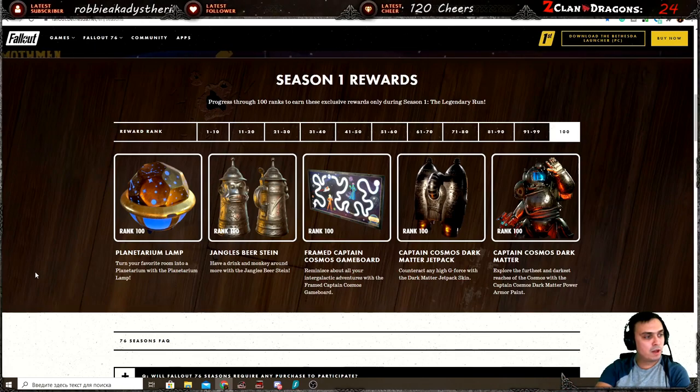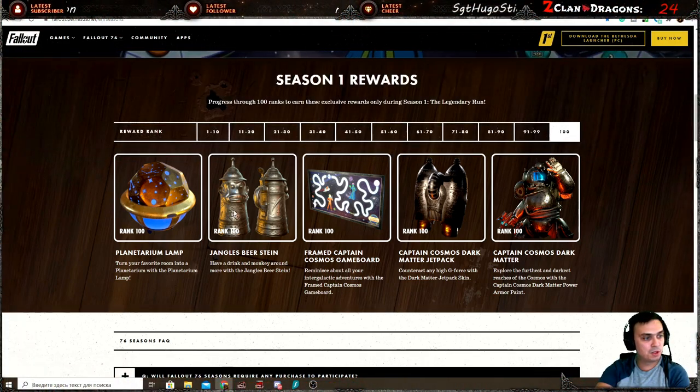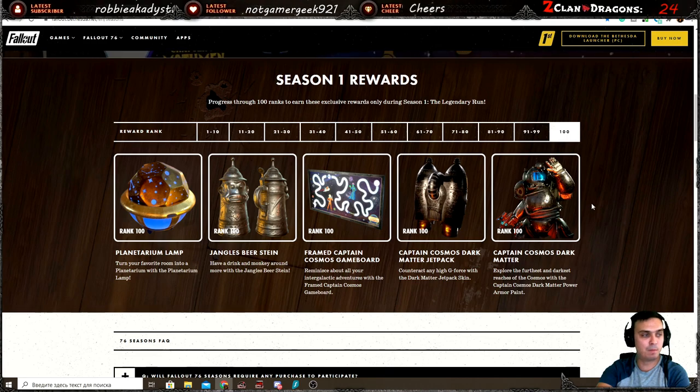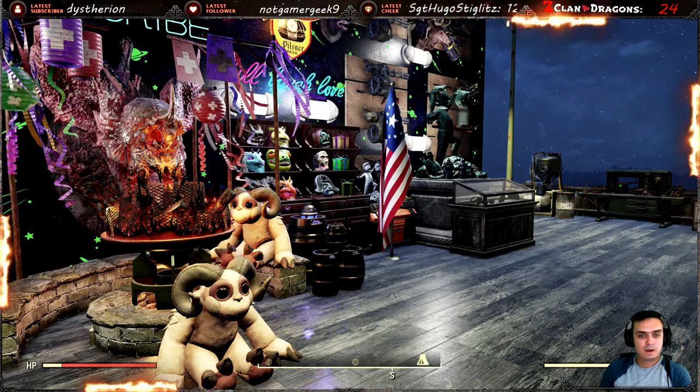We're gonna review the items in the following order as listed on the season one rewards website page. So basically we're gonna start with the planetarium lamp, jungle beer stein, framed captain cosmo game board, captain cosmo dark matter jetpack, and captain cosmo dark matter power armor skin. Let's begin.